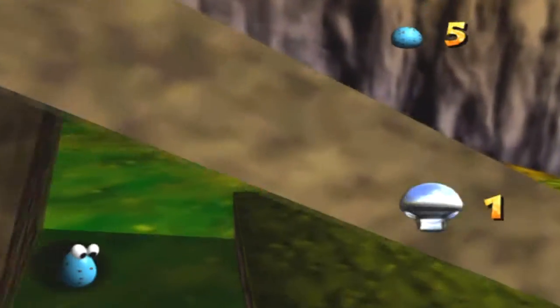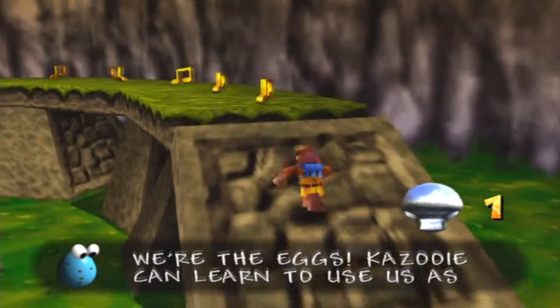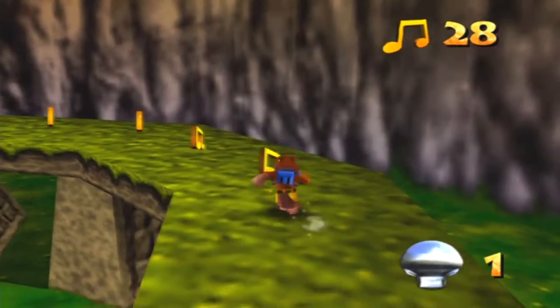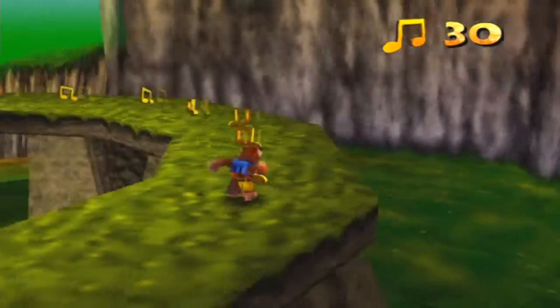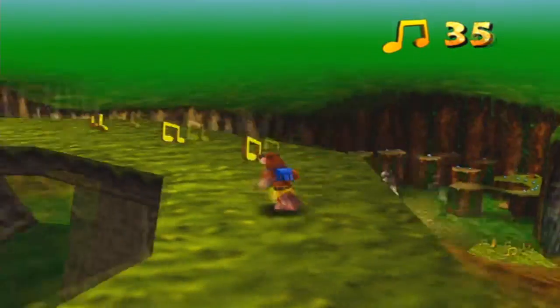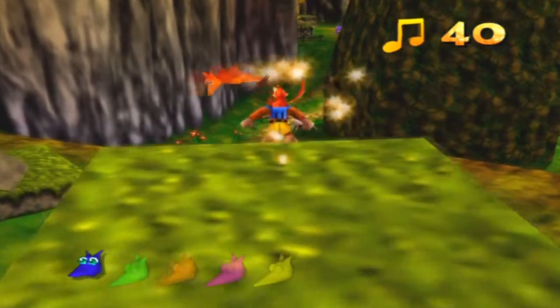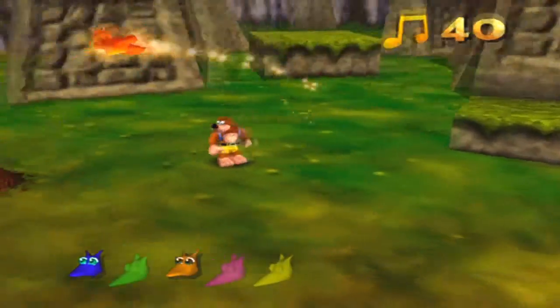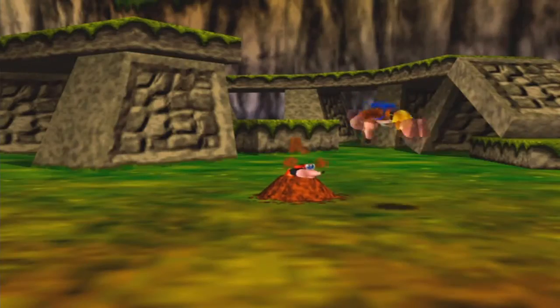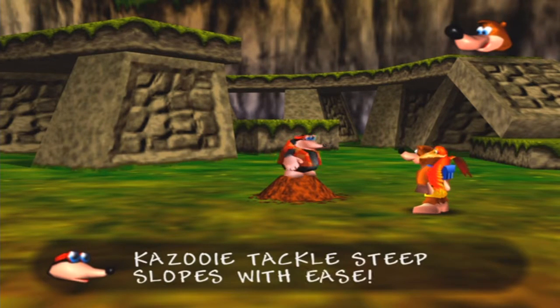Those are Mumbo Tokens. Once you get enough Mumbo Tokens you can do something with them. He's supposed to talk to Bottles in front of here — oh, he's right here. He'll give you the Talon Trot, basically.